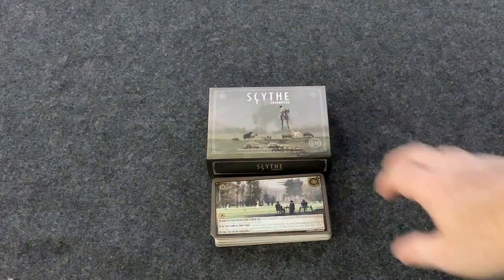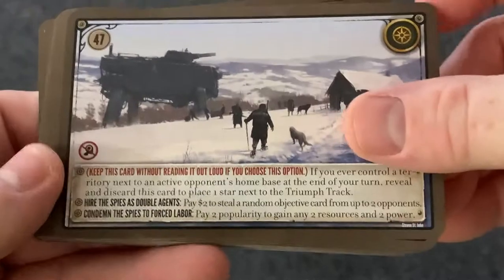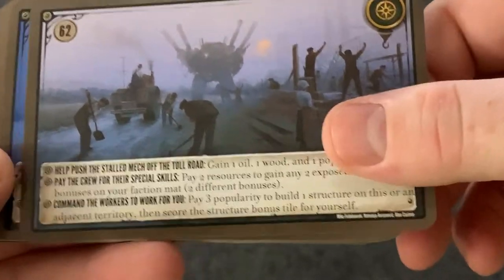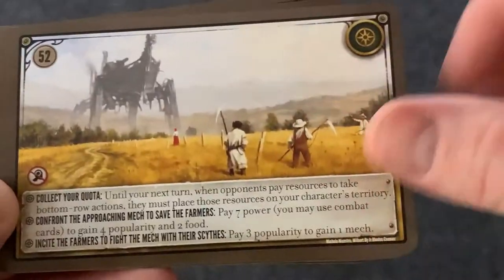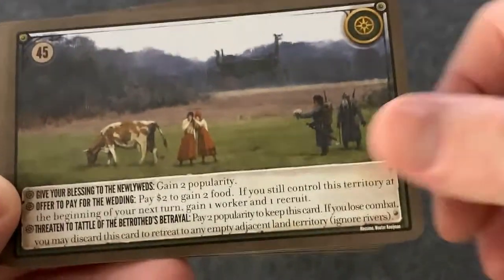So this is the Scythe Encounters expansion and you are going to get 32 new encounter cards with this expansion. They're really nice and they add more variety to the different encounter spots that you can set your leader on in the game itself. I like the art that the cards add and all the different options. The option names are really cool because they add a lot of different flavor to the game.